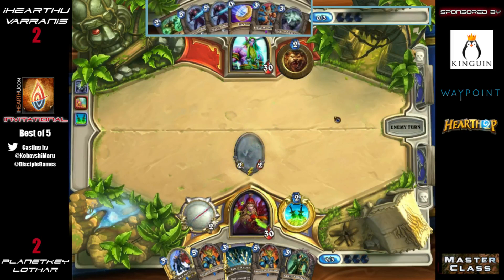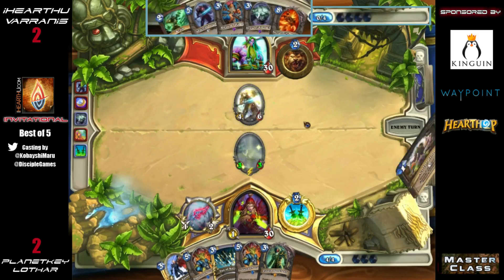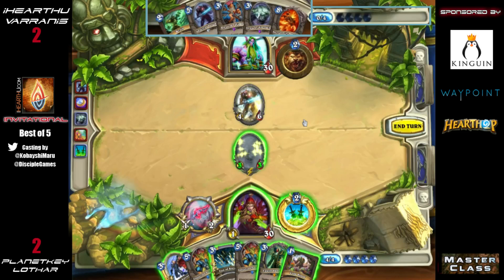The Shade comes down for the Rogue, which is nice. The Spectral Knight is really going to put significant pressure on Lothar, and while he can clear it, it's going to take a lot. He'd have to use his Cold Blood just to trade up into a minion — and then how are you going to finish off your opponent? Cold Blood is a really big part of the Rogue's damage in this deck.